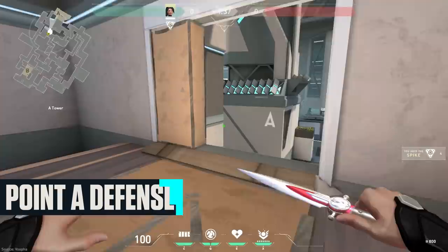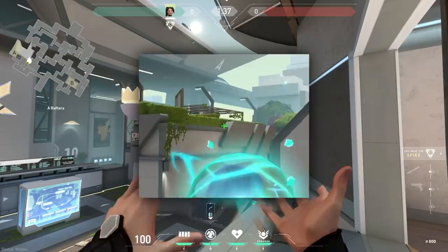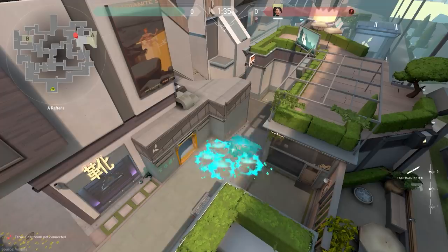On defense, position yourself in the back corner of Heaven's balcony, looking towards the enemy spawn. Position your crosshair on the corner of this feature, then jump and fire during the apex. This should land the orb on the smaller ramp leading into A, greatly hindering any peeks or pushes coming from there.